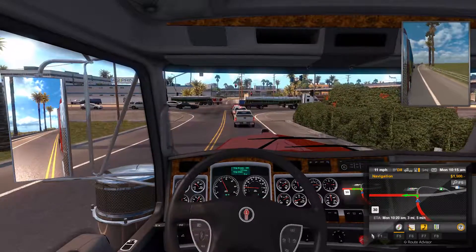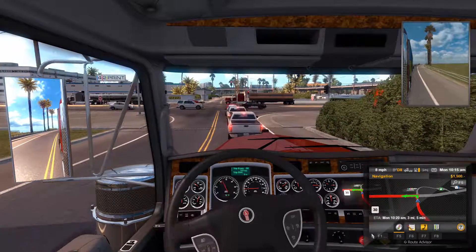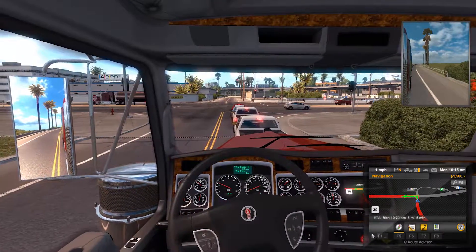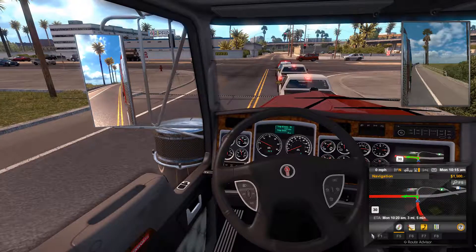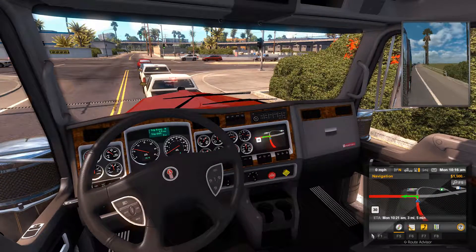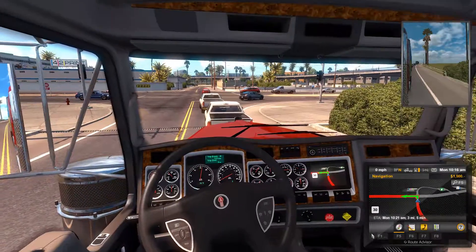Look at the gear shifting here — D12, I saw for a second, now D5. Water temperature, oil temperature, RPM air, or whatever that means.